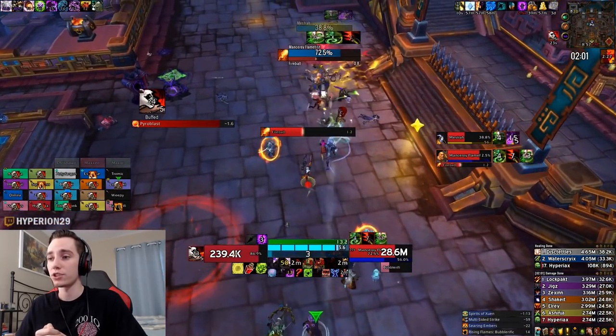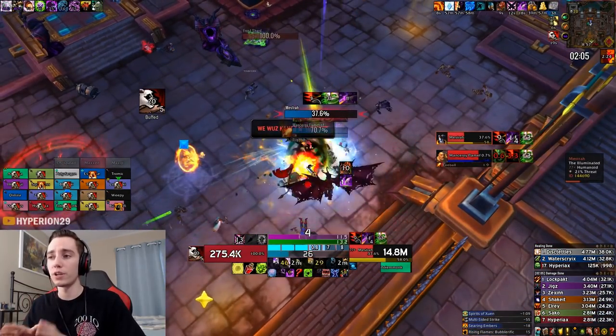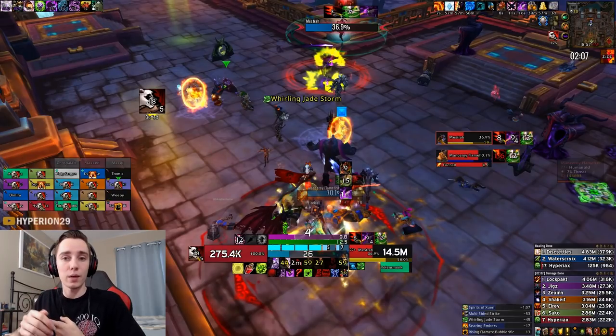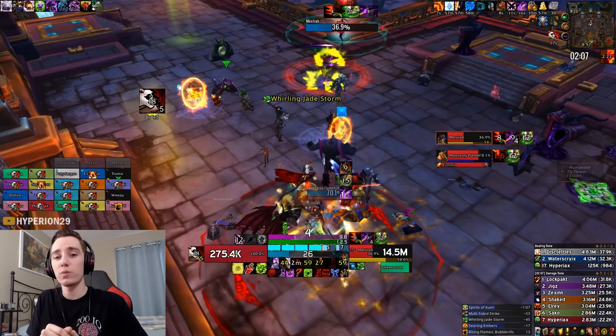We finish off the multi-sided strike and as you can see I used my Unholy Frenzy before the strike. You might think it's better to save it until after the strike, then get the damage buff and sync up all your cooldowns together and pop off. However, because of where we lusted on this fight, I actually found it better to just use it prior to make sure I have it up for the lust.